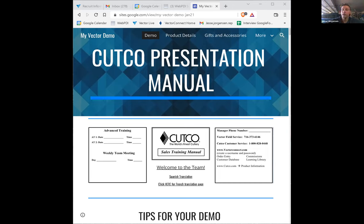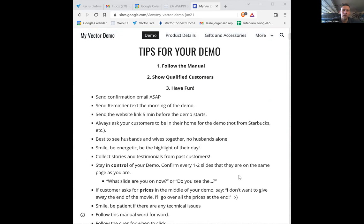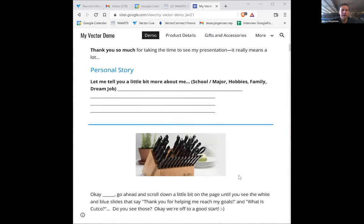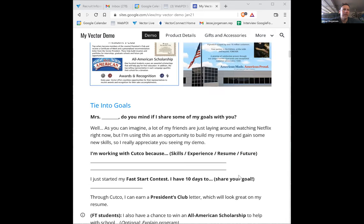If somebody already owns a set — an all-knife set, galley set, homemaker, ultimate, or signature — I'm still going to do the same demo, but treat it a little differently. Anytime somebody owns a set of Cutco, I'm not going to drop down using the normal set packages. Instead, I'm going to create what we call the 'like list' in the cart. There are tricks and tips in the cart that will make dropping down much easier — it used to take weeks for representatives to get good at it.